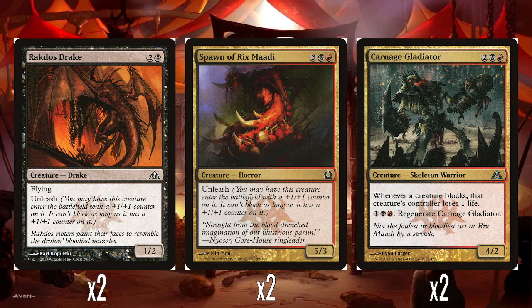And then two Spawn of Rixmardi — 3, a black and a red for a 5-3 with Unleash. So it can be a 6-4 that can't block for five mana, which is fine I guess, but not great. That was all the creatures that get +1/+1 counters. There are only six creatures in this deck that benefit from your foil face rare's effect and synergies. Nothing else in the deck uses +1/+1 counters, and it just feels like a huge missed opportunity. No idea why it was designed this way, because there are so many Unleash creatures that could have been included here.